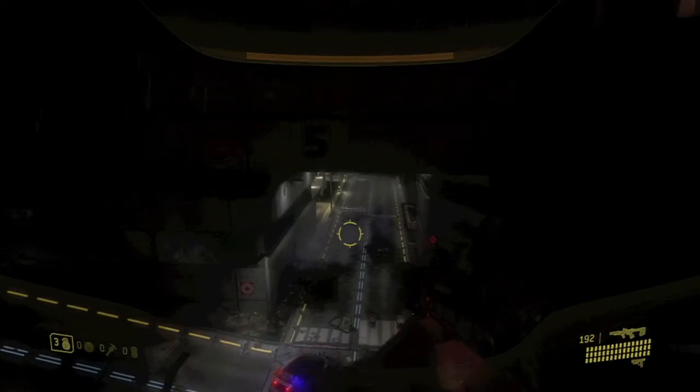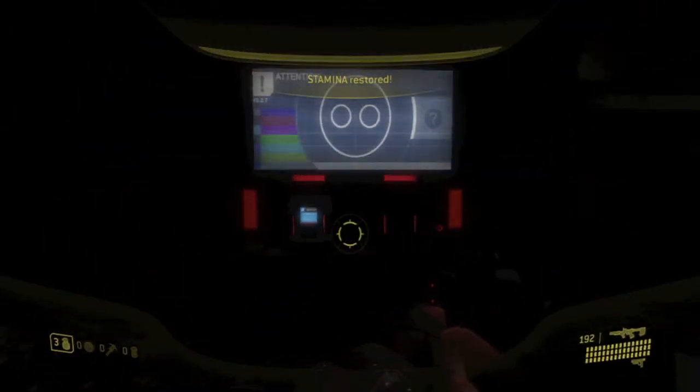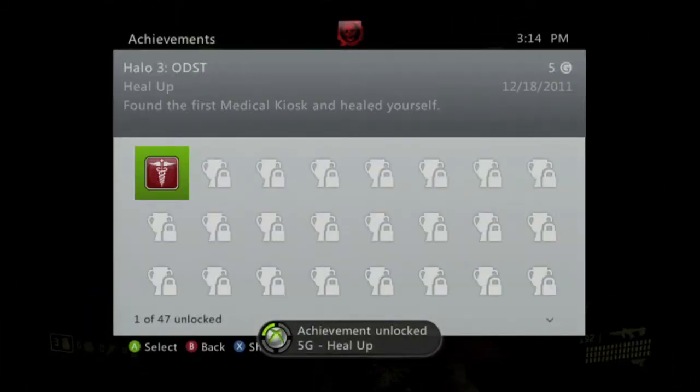Right as you escape out of the pod, we're going to have to jump down and take a lot of damage, because we're not Master Chief. Then we're going to run on over to the health station to our right, and you're going to just touch it. You don't have to press any buttons or anything, and you should get a very easy achievement for 5 Gamer Score. And that's all there is to it.